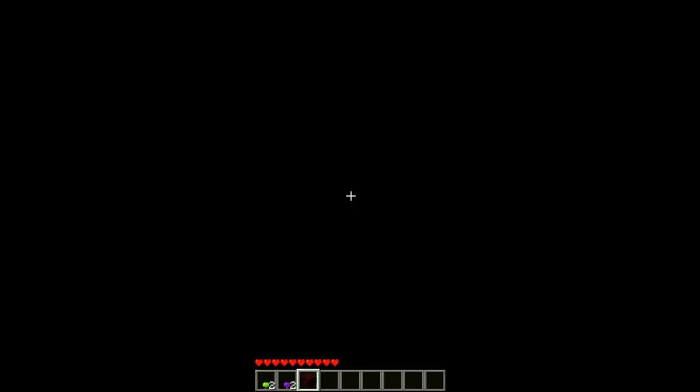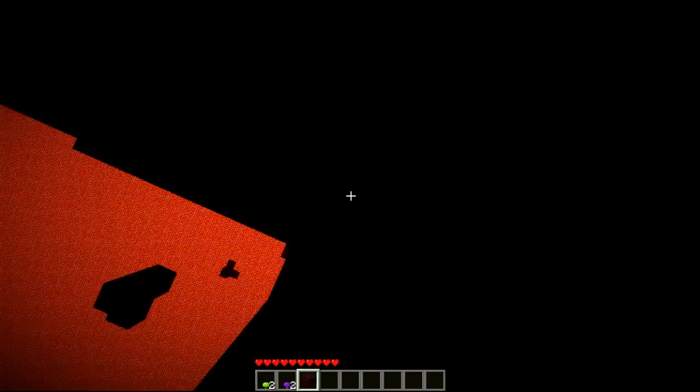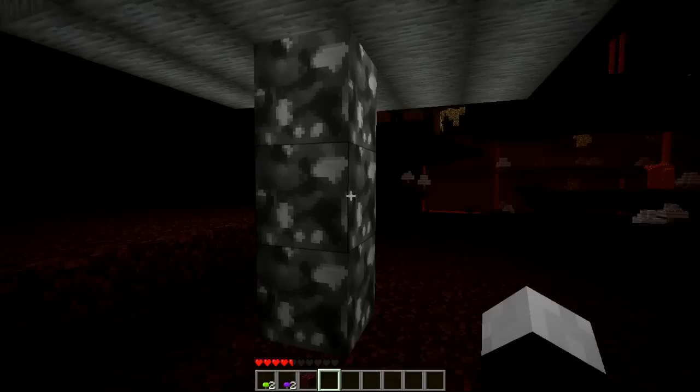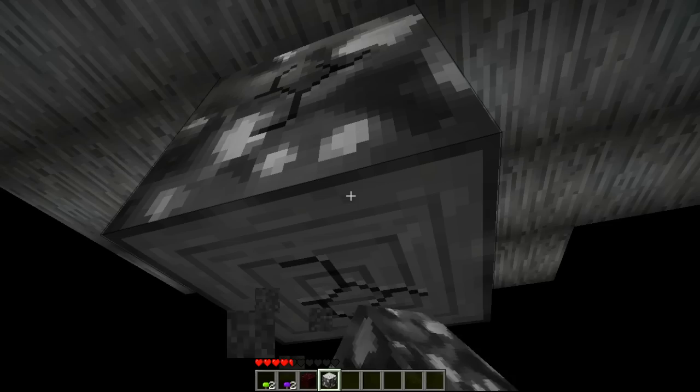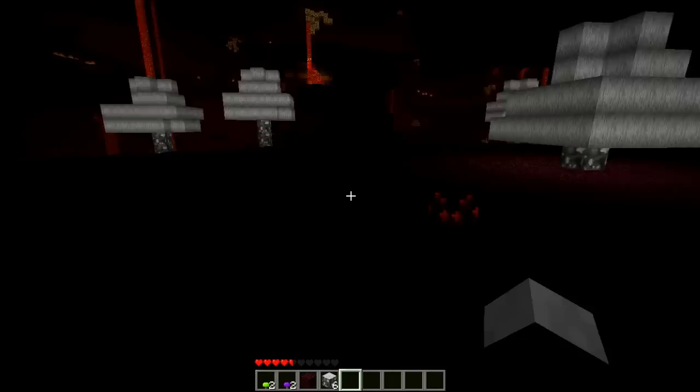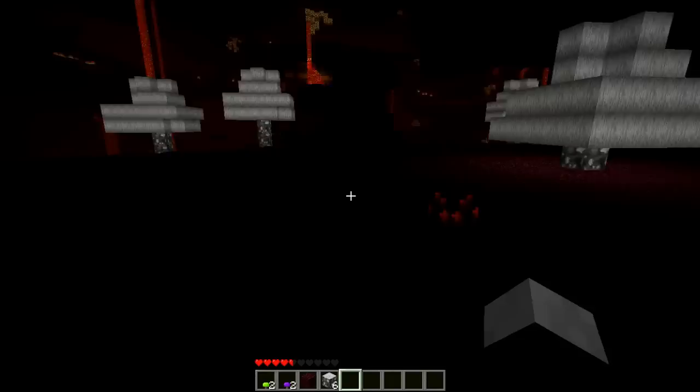What are those? Oh, there's nether slimes! If you guys wanted to see a Brink let's play I would be more than happy to do it. Well, that solves that problem. Am I safe? Looks like I am. I hear a spider — that's not good. Oh, that falling damage. There are spiders in the nether too, which is super silly.